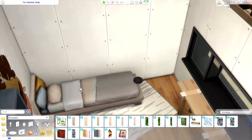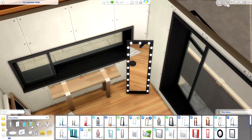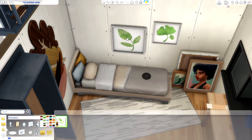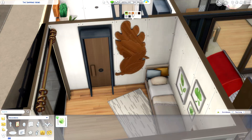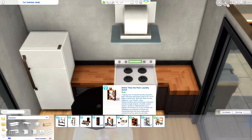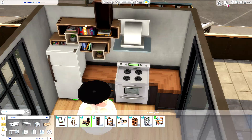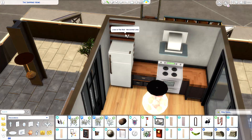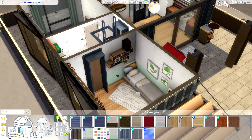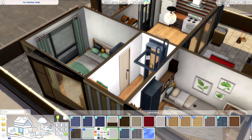We also got ladders in this pack, which I didn't expect at all. I was surprised but not mad about it. Previously in Island Living we had ladders but they weren't functional for indoor usage — just for getting in and out of the ocean. I really love the color palette of this pack because it's very toned down, not super vibrant. I love earthy, jewel-tone vibes and this pack really delivers on that.